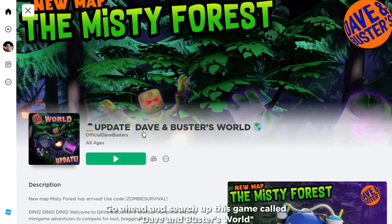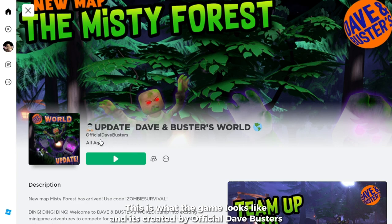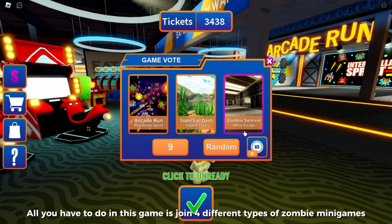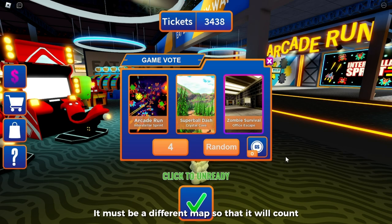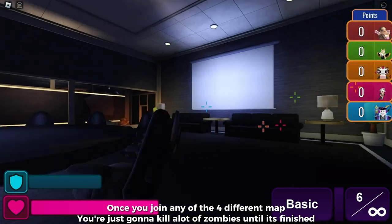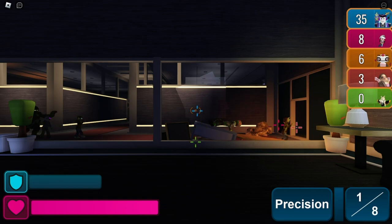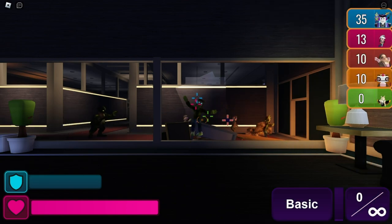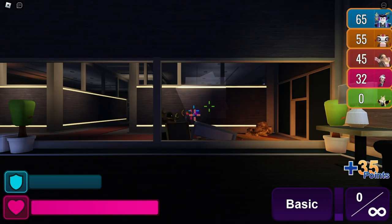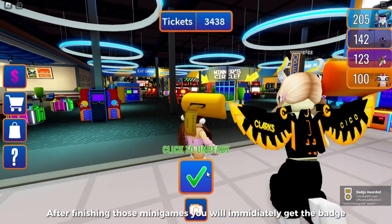Go ahead and search up this game called Dave and Buster's World. This is what the game looks like and it's created by Official Dave Busters. All you have to do is join 4 different types of zombie minigames — it must be a different map so that it will count. Once you join any of the 4 different maps, you're just gonna kill a lot of zombies until it's finished. After finishing those minigames, you will immediately get the badge.